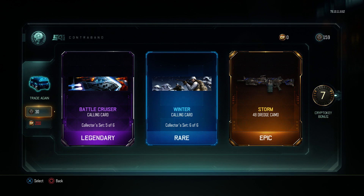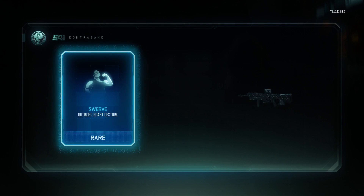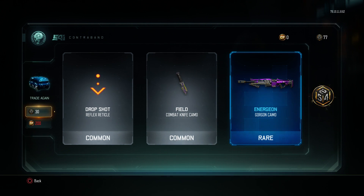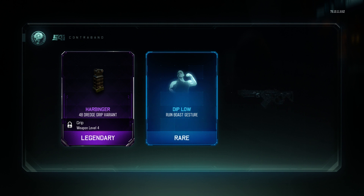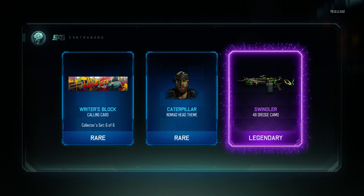What matters most to me is showing through my KD ratio that I'm a good player. I don't need to show off my gun. Like in Fast and the Furious — it's not how you stand by a car, it's how you race it. It's not how you show off your weapon; it's how you use it. I don't want to grab something I might end up losing a year later.